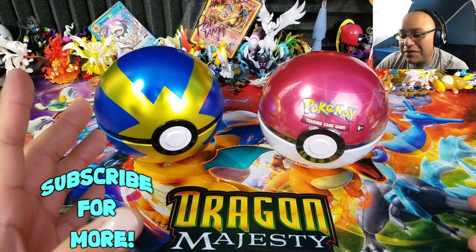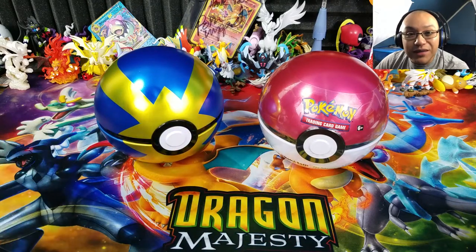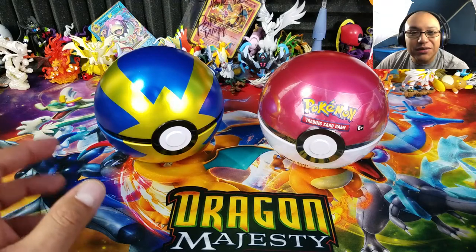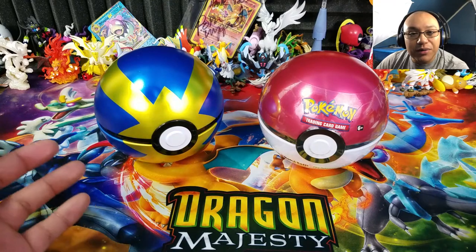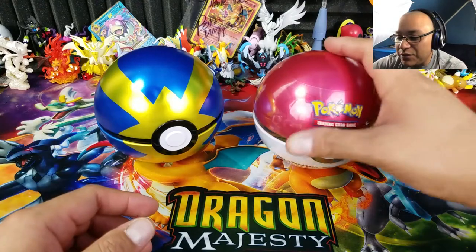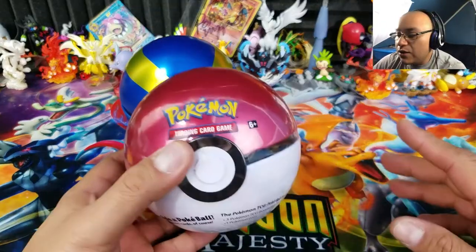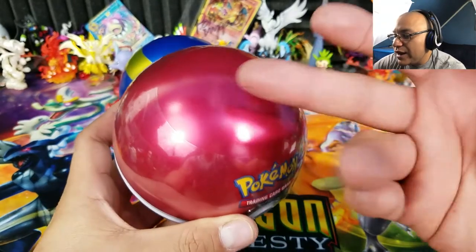I was very surprised by the pack selection in here — no new sets whatsoever. I would have thought they'd include Celestial Storm, but they're giving us Breakthrough, Crimson Invasion, and Burning Shadows. I'm assuming it's a smart way for the Pokémon International Company to liquidate overstock. The Quick Ball itself looks amazing; it's actually made out of tin material, exactly the same as a tin, launch box, or Collector's Chest.